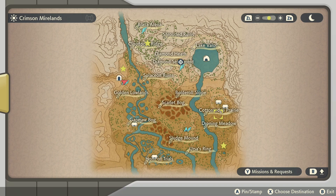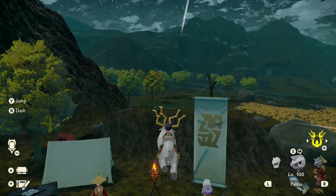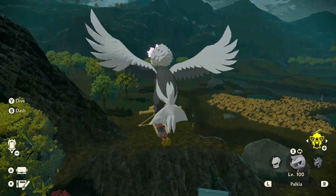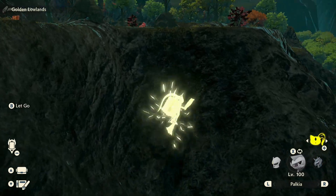Make your way to the Crimson Mirelands. Once you're here, I marked on the map with stars where we're going to go to look for the leaf piles, and that's where we're going to get our leaf stones. They have a very low chance of dropping, so it is going to take you quite some time, but this is going to be the fastest way to get consistent leaf stones.